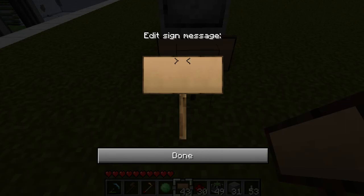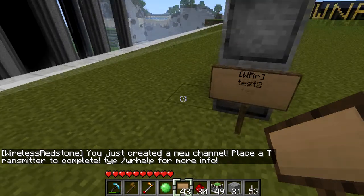We're going to go ahead and make the receiver signs. That's a left bracket, capital W, capital R, lowercase r, right bracket - and that's going to be on every single sign for your receiver signs. The next thing you need to do is your channel - we're just going to call this "test two", that's going to be the channel.